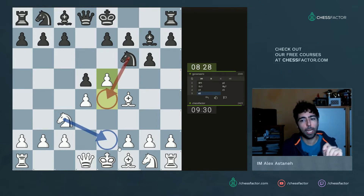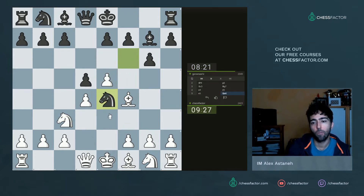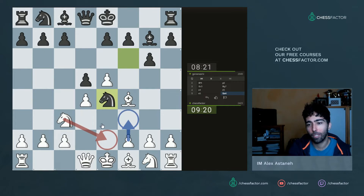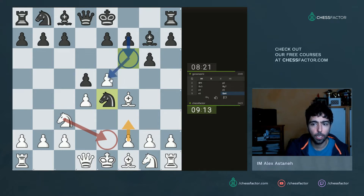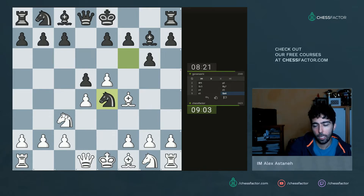Another thing I could do against knight e4 is drop my knight back — the idea being that I want to play f3 and trap the knight. It's a little sneaky. Now he has gone to e4, so the question is do I believe I can trap the piece? My biggest concern is f6 here — the point being that after f3 he takes, and if I take here he finally has the c5 square. After knight here f6, I can't take if I hope to trap the piece.